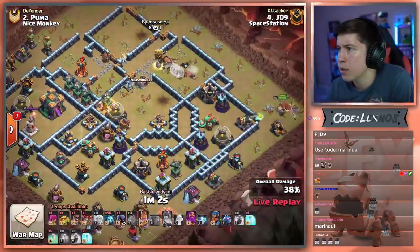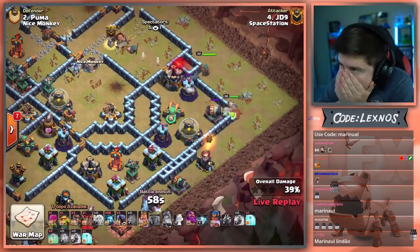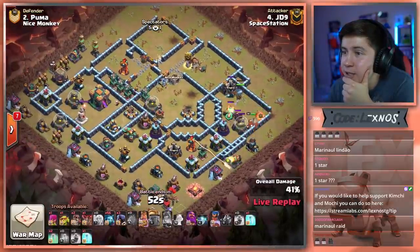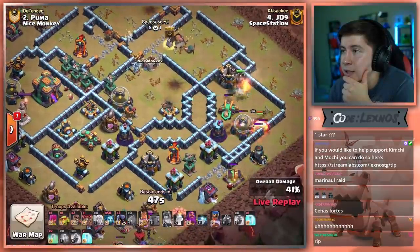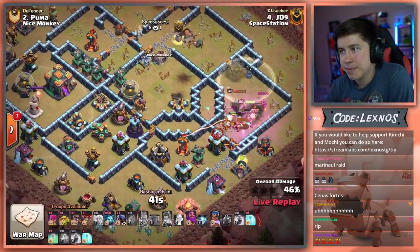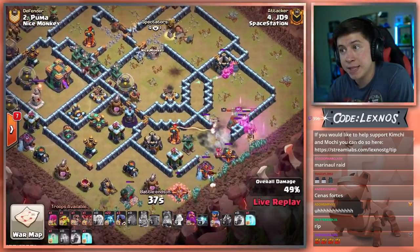Oh no. And the Royal Champion — he's trying a one-star. What are you doing JD9? You're throwing, sir. Why would you use the Royal Champion over there too? Rip. Invisibility Spell for the Royal Champion. King's gonna pop his ability, another Wall Breaker. King wraps around the base. Royal Champion's not going to the core.